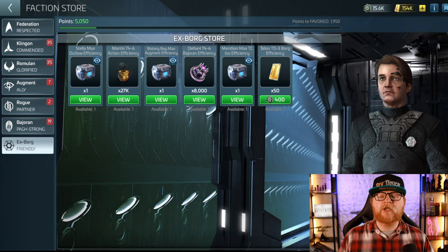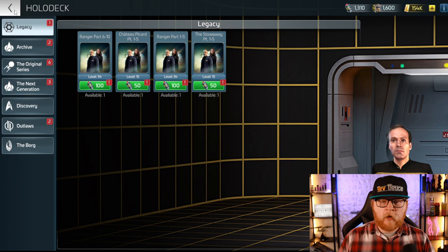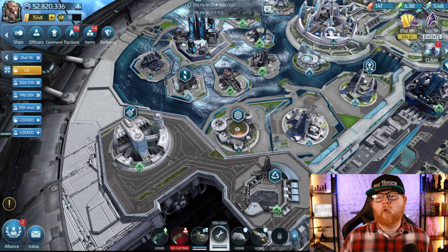Let me take this image off the screen for now — we will come back to it. So let's start with how it works. To unlock the X-Borg faction, there is a mission that you need to get. As soon as you hit level 38, it will be available in your holodeck. Unlock the mission, go through it, and then it unlocks the faction. That is step one.